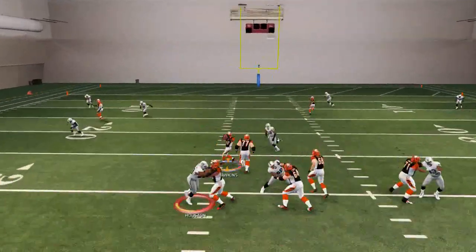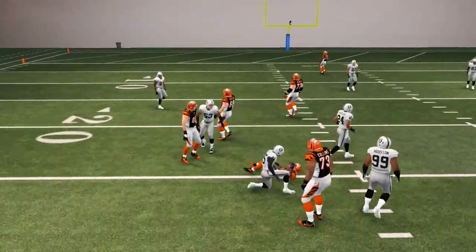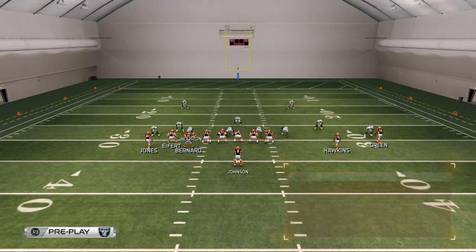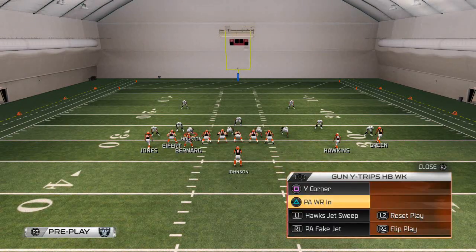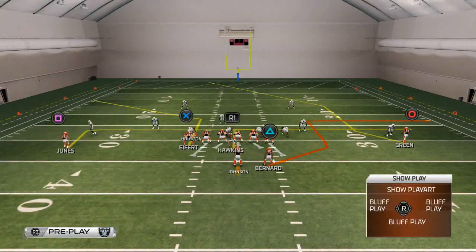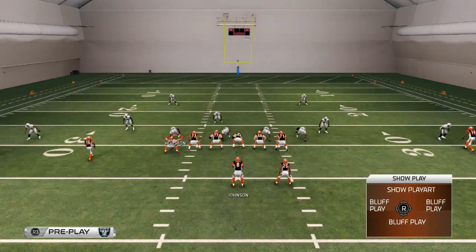Our first example is Cover 4. Against Cover 4, we like to take the underneath pattern — either to AJ Green or the Hawkins in route. Both of those are successful against it. I also want to show you another trips formation: Gun Y Trips Weak — basically the same thought process.